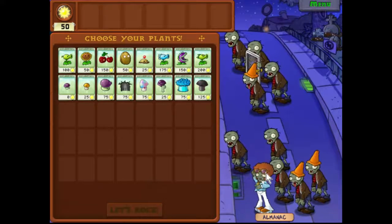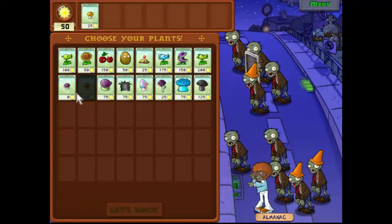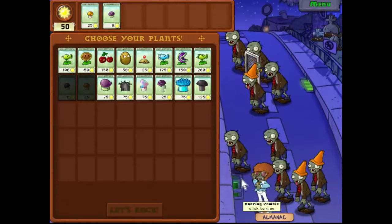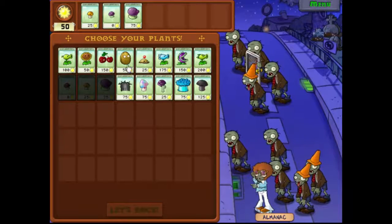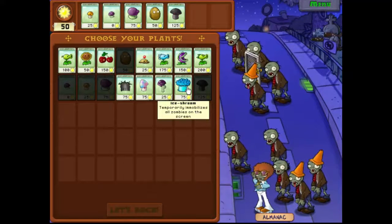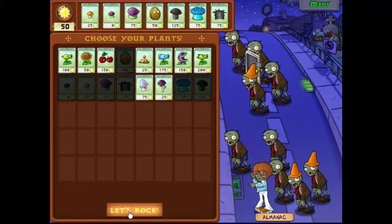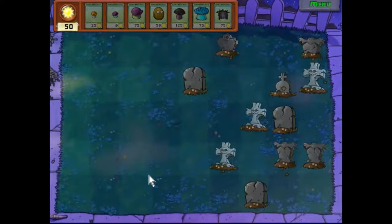We're back on the night levels. We have a dancing zombie, a few coneheads, and a screen door zombie, so let's plan accordingly. We'll have our usual combos. Last time we took the scaredy shroom, but this time we're going to want the fume shroom, the walnut, the doom shroom — that's brand new — and I'm very tempted by the ice shroom. We'll take that and finish with a gravebuster.